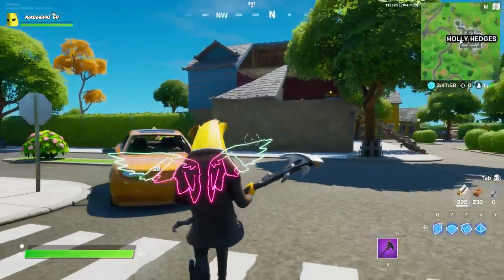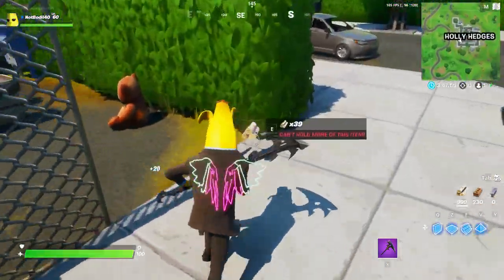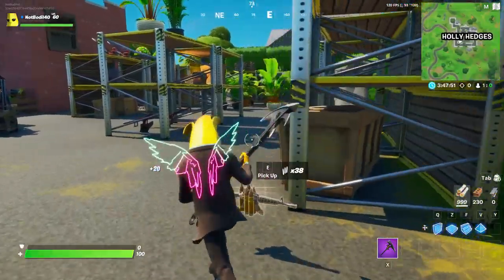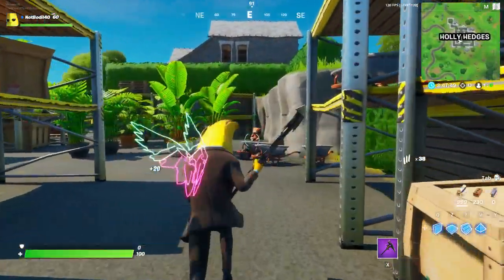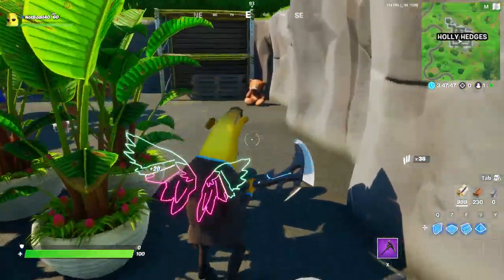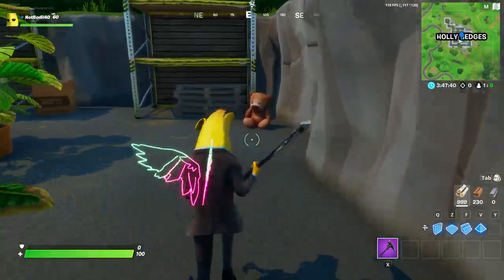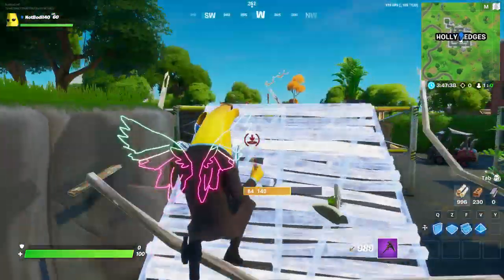We're at three currently. We're gonna go and show you four and five. Location number four is going to be this bear right over here in Holy, and then location number five is going to be right over here. On the minimap we've been in the backyard, in the house, then over here and over here, for a total of five locations.